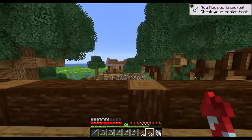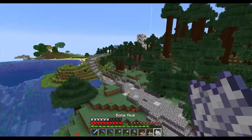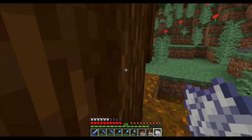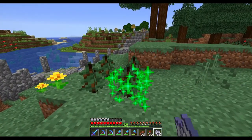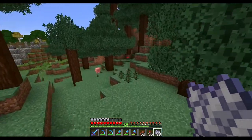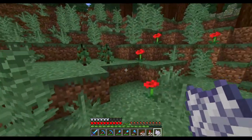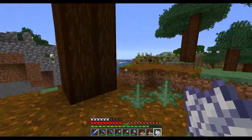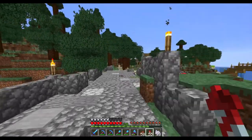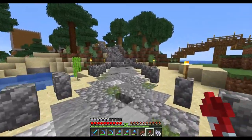I should have done this before the episode started, but I didn't because I didn't consider it. So if we go back down here and just spam these saplings until they grow. There we go. And the last one right here. That should make it a bit harder for us to spot it on the way and when we kind of go here.